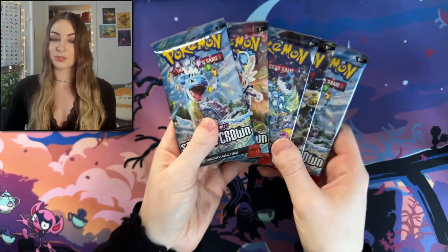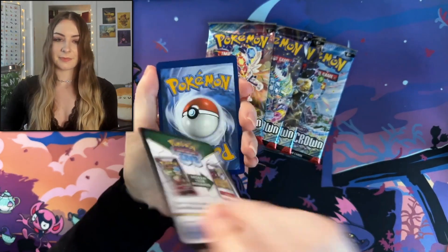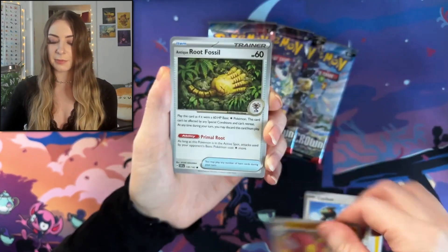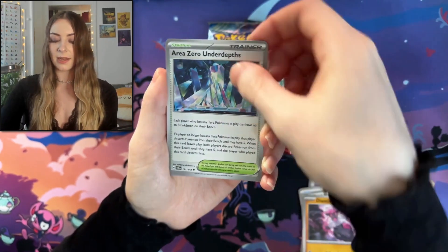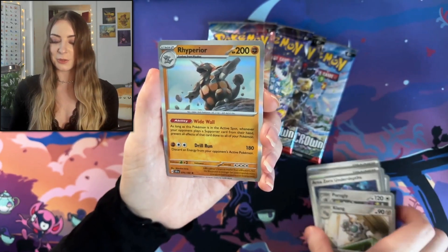Okay, we have five packs, so let's get straight into these. Starting off, we have Sharkadet, Cyclozor, Medicham, Root Fossil, Glass Trumpet, Clancy, Area Zero, Perugly, Flying, and a Rhyperior.